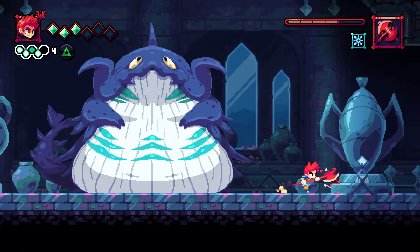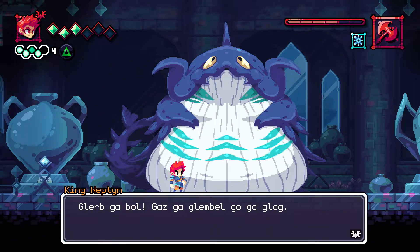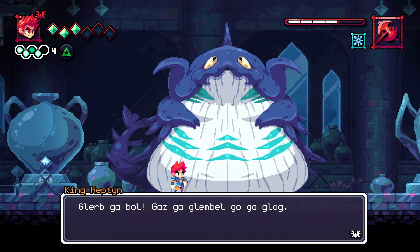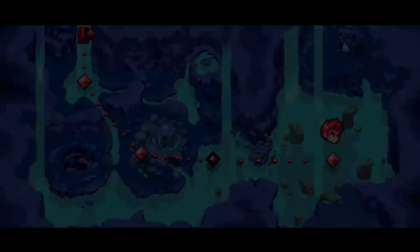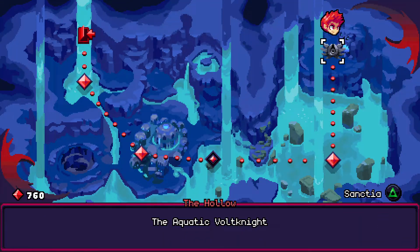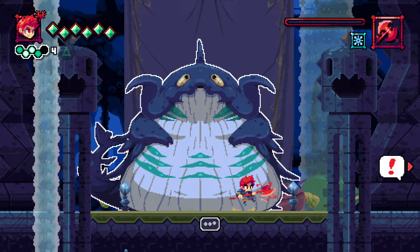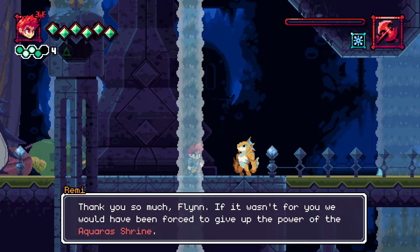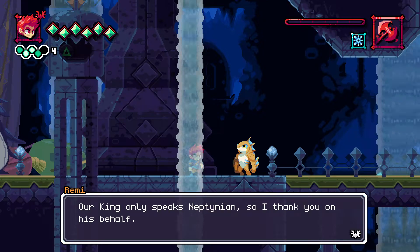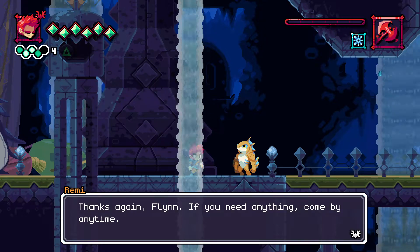Oh my goodness, you are a big fella. Anything over here? Okay, just wanted to make sure. Equanic Volt Knight. Did you come back here? Yeah, there you are. We still can't understand you, though. Thank you so much, Flynn. If it wasn't for you, we would have been forced to give up the power of the Aquarius Shrine. Our king only speaks the Neptinian, so I thank you on his behalf. A token of appreciation — take this holo key. You may have passed the door and locks in the crystal grotto. Thanks again, Flynn. If you need anything, come by any time.